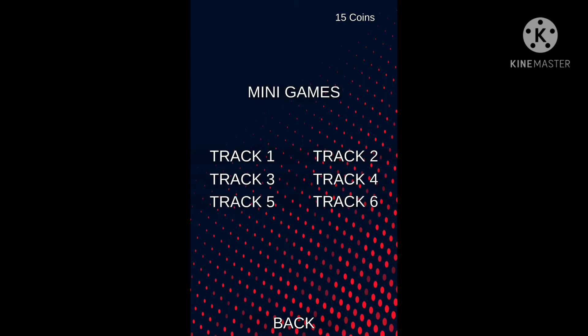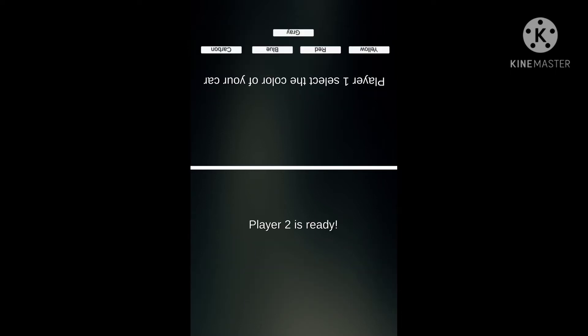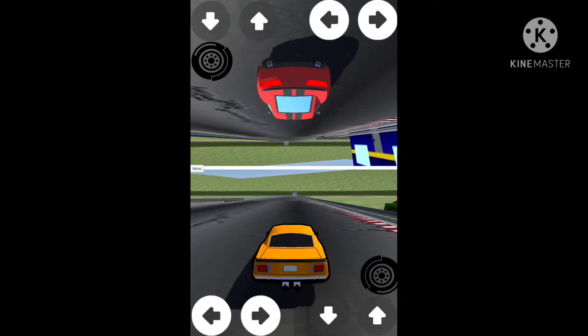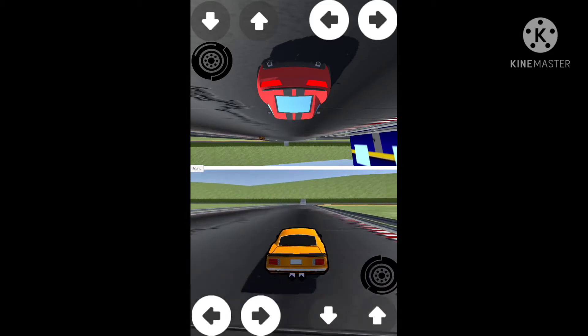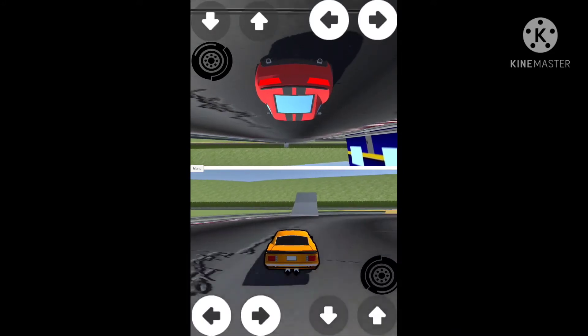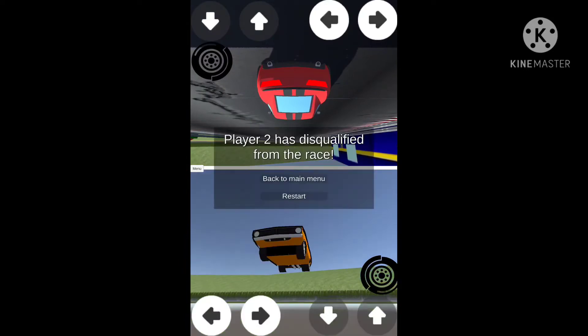It has one player and two player mode — we're gonna go two player mode to show how it works. We'll go with track one to keep it simple, and you get to select your car. There's a shop where you can buy more cars, but we just have the basics. You put your device down and the other player controls their side of the screen. Right now I'm playing by myself, but you're supposed to play with your friends. Both players can move at the same time.